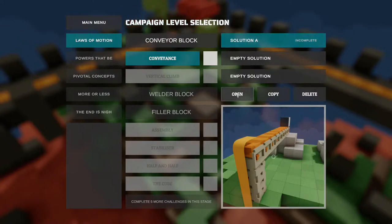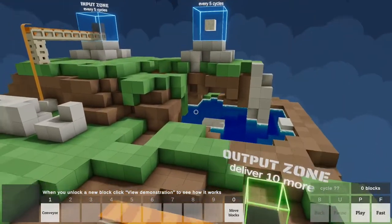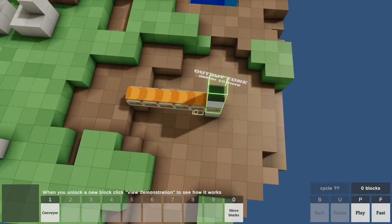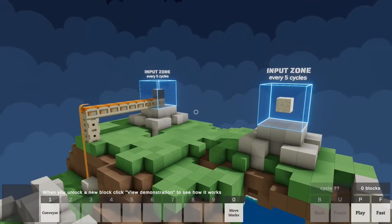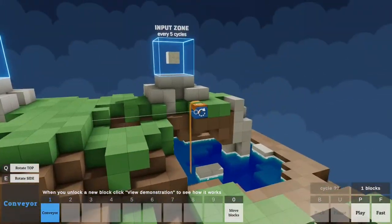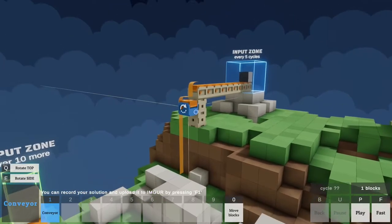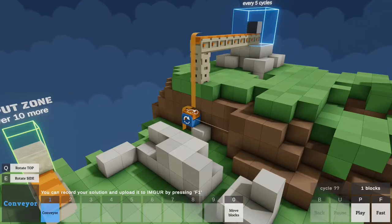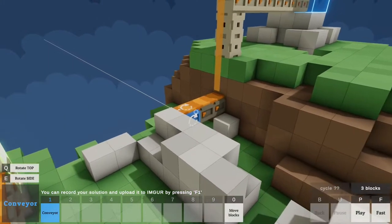So we have 'Laws of Motion - Solution A - Incomplete Conveyance.' This game is already beautiful. Look what we can do - I can fly! We have an output zone, deliver 10 more, and input every five cycles. We have conveyors, and that color has to get from there over to here. It reminds me a little bit of Satisfactory.